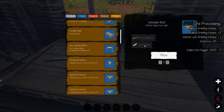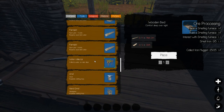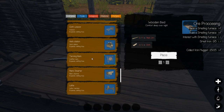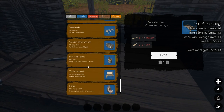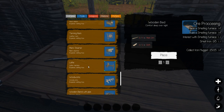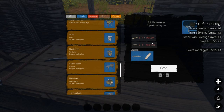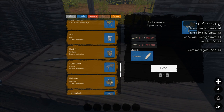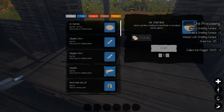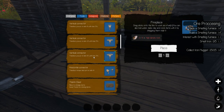Seeing as how we have easy planks, I want to try to get some stuff going — like I'd like to get a bed going. We'll need cloth, which means we'll need to get to the loom which is somewhere down here. Lathe, tanning rack, cloth weaver — there we go. That's fiber rope and planks, not too bad. That's why I'm cleaning up the beach — I've got so much stuff down there I might as well use it. For the water collector, let's see what I actually need.